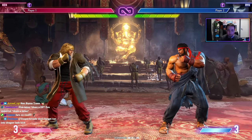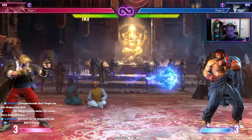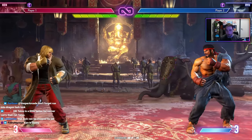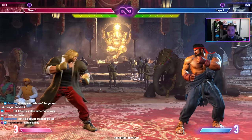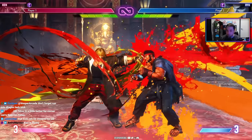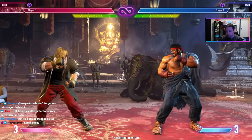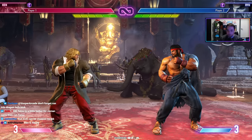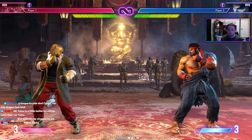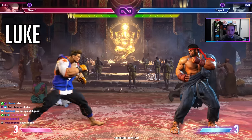Ken is the combo and damage-focused shoto — he wants to get close. His downside is that his zoning isn't as strong as Ryu's; his OD fireball won't knock down. Also, as the game evolves, a lot of Ken's moves are telegraphed — the dragon lash kick can be punished with Drive Impact, and there are gaps in his crazy kicks a super can slip through. To succeed with Ken, you need to mix up and avoid being predictable. If Ryu feels too plain, Ken is the spicier option.